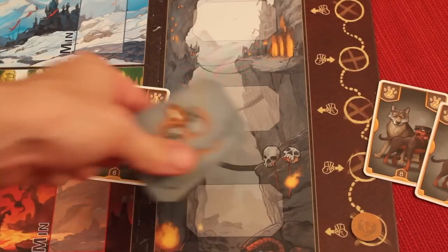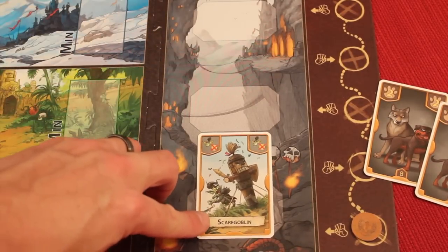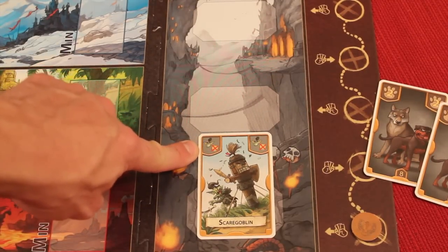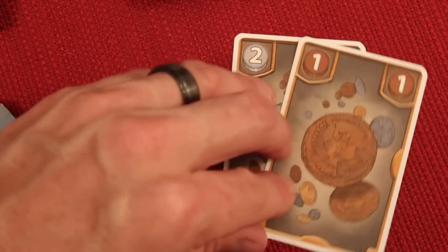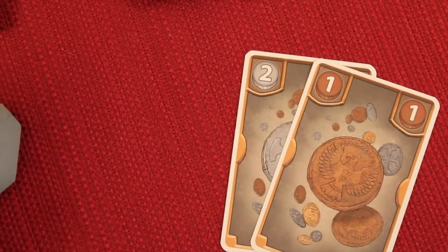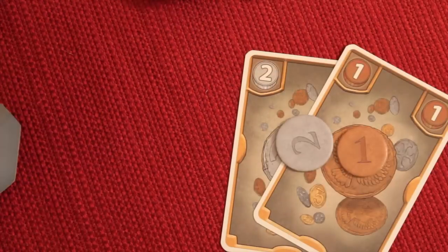Those flipped goblins are essentially points at the end of the game. There is also one other secret card you can play at the beginning of the round - the Scare Goblin. This basically says when you play it, you won't owe the goblins any money no matter what. After the goblins, we go to coins. Any player that wants to can throw down their coin cards and they will get that many coins. A player throwing down two coin cards would simply get three coins. At that point, if you have any unused special ability cards, you can discard them.